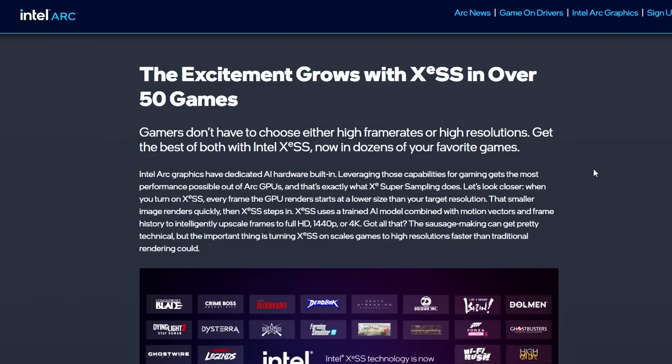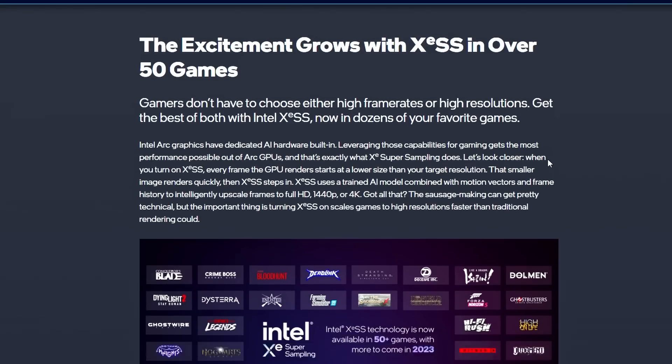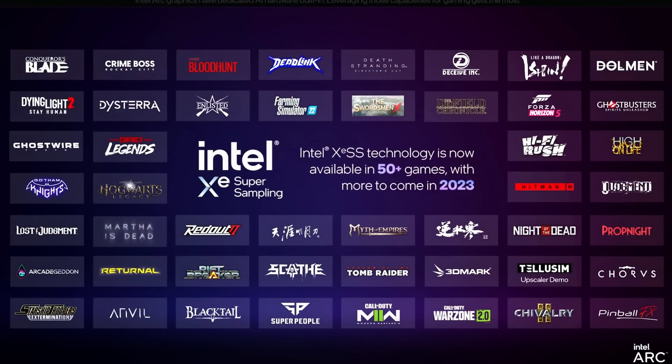Intel is excited to grow their Intel XeSS support to over 50 games. Looking at the titles here, they've added Concord's Blade, Crime Boss, Blood Hunt, Dead Link — all of these games, some of which you may not know.